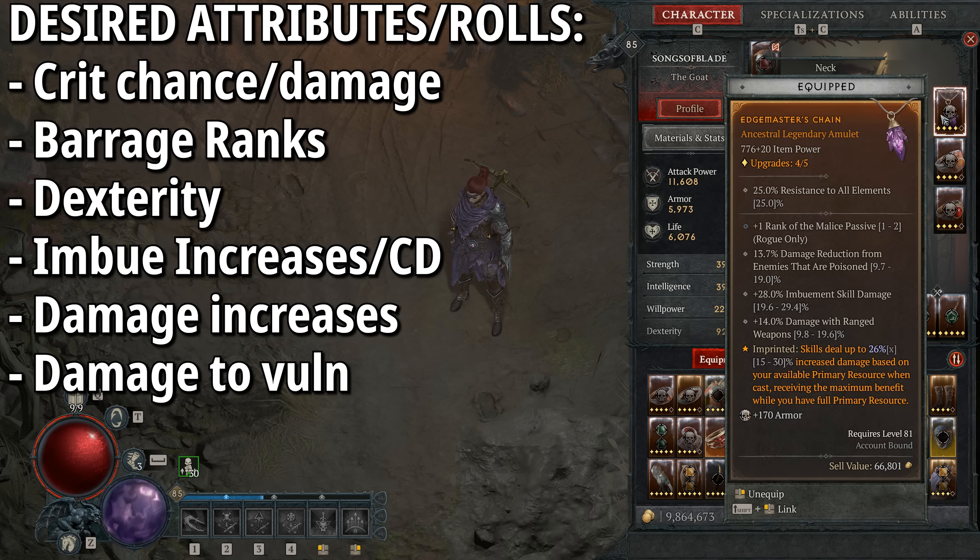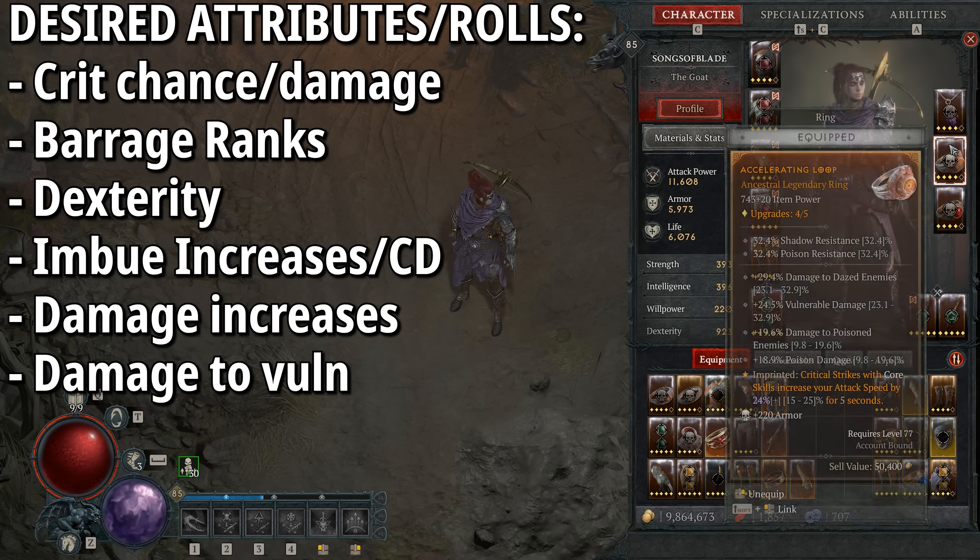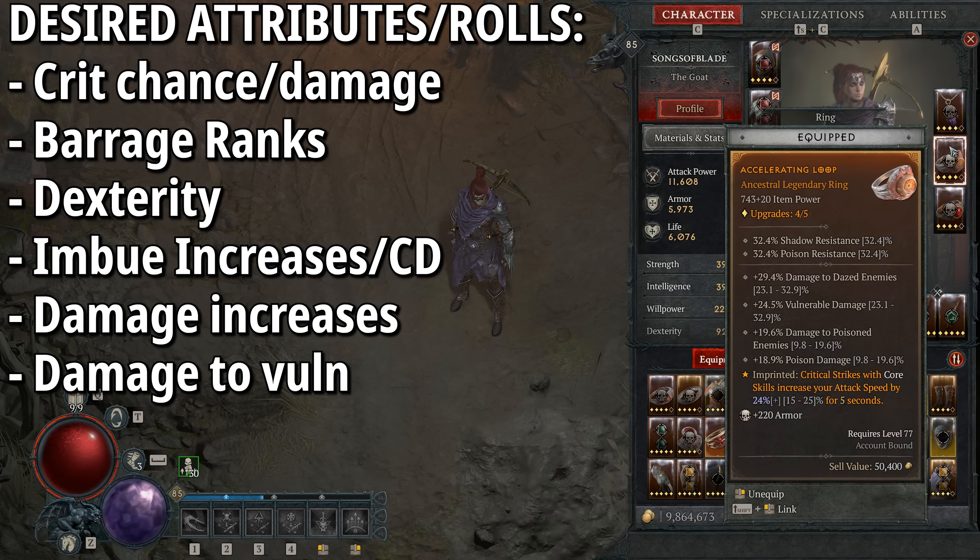For boots we have Manglers: on a lucky hit, dealing direct damage to a vulnerable enemy has up to 5% chance to daze them for two seconds. This feeds back into Trick Attacks, knocking enemies down and gaining increased critical strike chance. It provides additional crowd control ways to trigger those damage multipliers and get extra critical strike chance, which is massively important. I highly recommend Manglers.